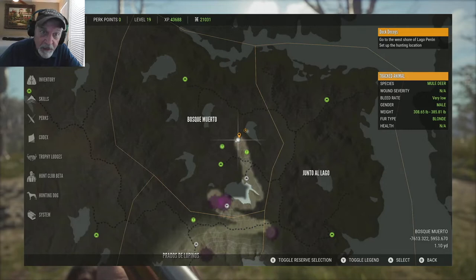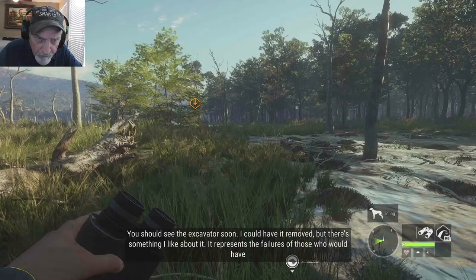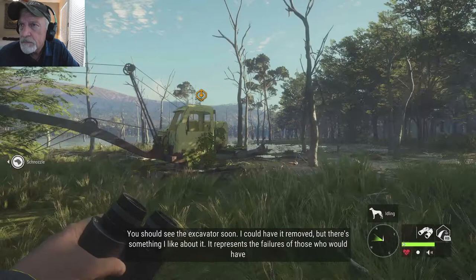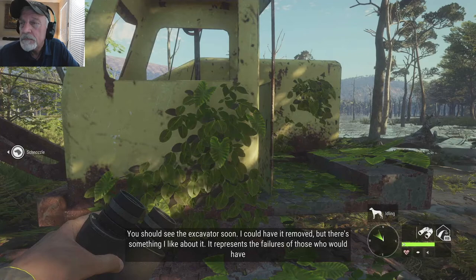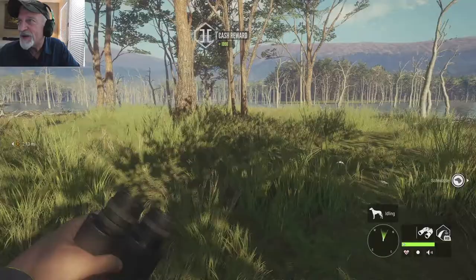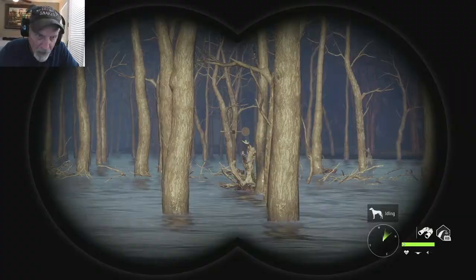And we'll get on to number seven here in just a second. It represents the failures of those who would have destroyed this place had Fernando and I not rescued it from them. Pelotudos — their loss is our gain. Back to the lodge. First we're going to get the target — it's right over here, right behind the tractor. There it is, I'm right behind the tractor. And that's where she is.